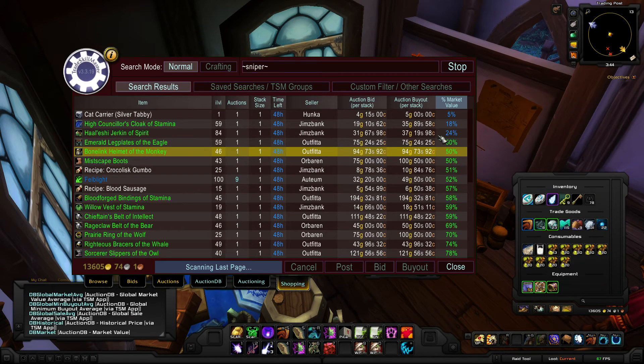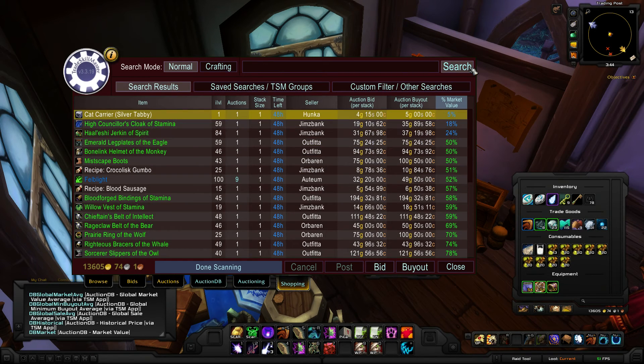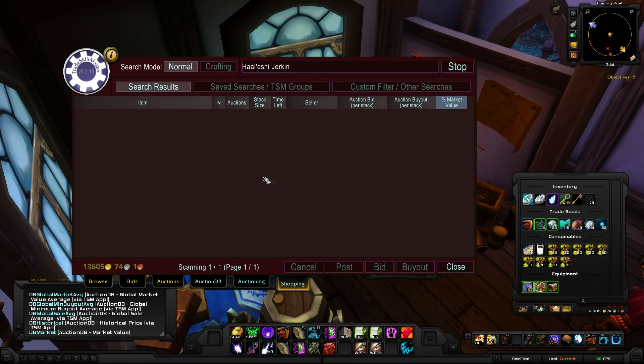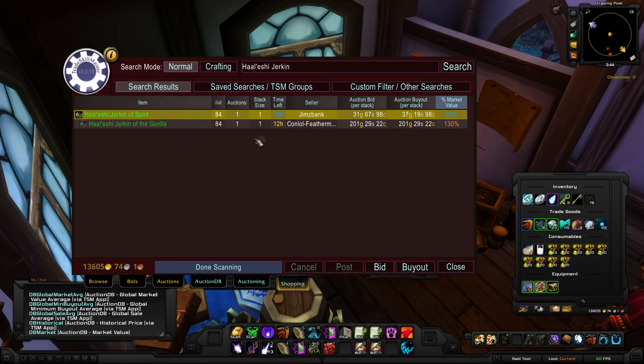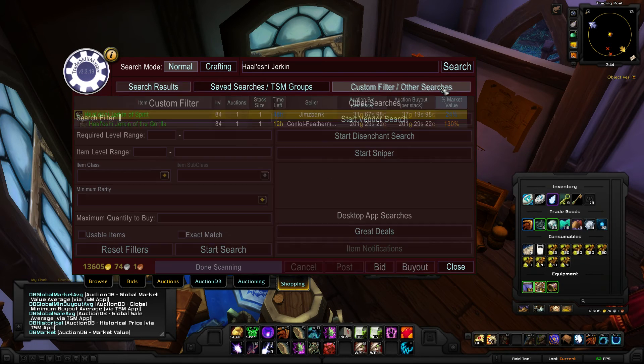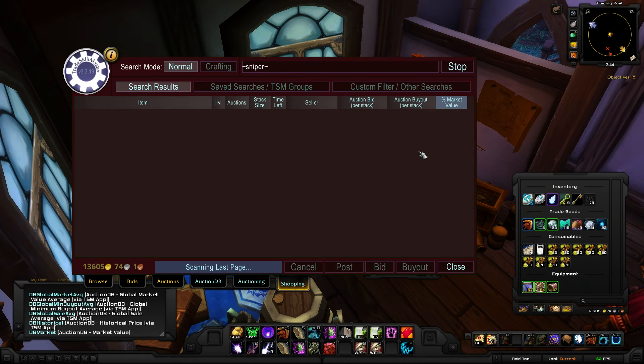Now I'm going to hit stop. That's the only way to actually stop the module besides closing the auction house. Then you can actually manually go through these if you wanted to as well after. Or if you wanted to search — say, what are these glyphs of blitz really worth? You can shift-click on that and it would do a search for you and show you exactly what things are. If you wanted to buy at that point, you can click on it, buyout, and buy appropriately individually or through the sniper option. To start Sniper again, it's always custom filters and searches, Sniper, and there it goes.